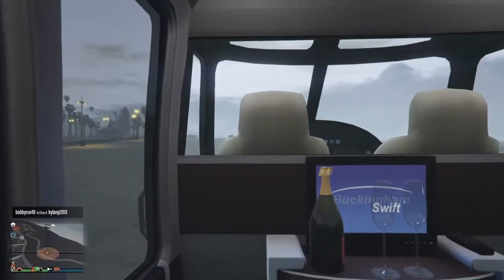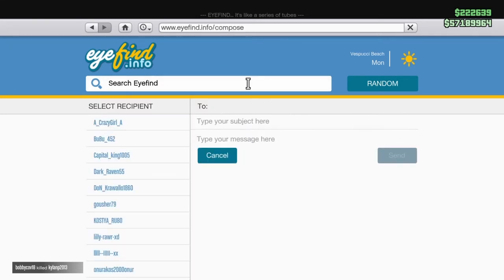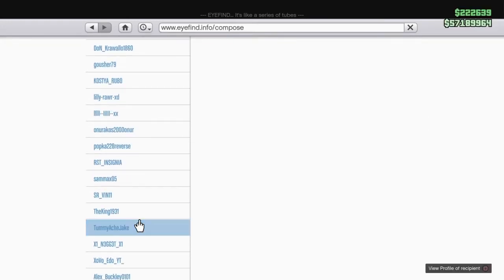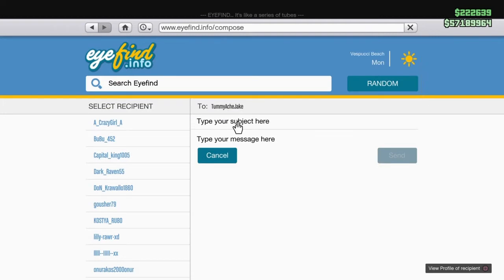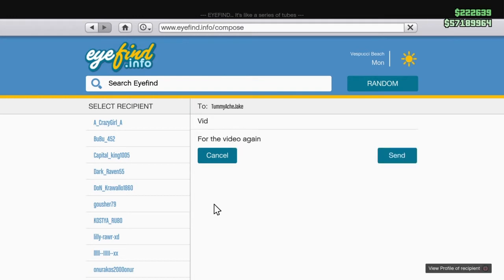Now basically what you want to be doing is you want to be entering the internet again, and you basically just want to do the same thing again as before. Click subject — I'm just going to put VID — and then I'll just write a short message, fill the video again. Why does sending messages take so long? There we go, for the vid again. And then we just want to go, head over and press send. Click it. There we go.